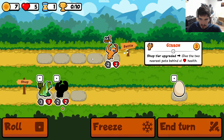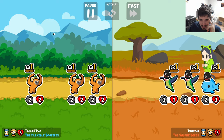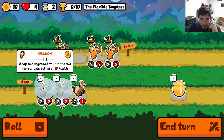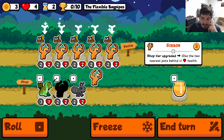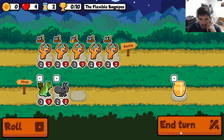Starting off strong here, we got a couple of gibbons. We got a lot of gibbons out here. The unfortunate part is gibbons kind of suck, as we can see right here. They're not the best early game, but in theory we can scale up pretty quickly. Level three gibbon incoming. I think we put it here actually, because we're going to give this guy a bunch of health.